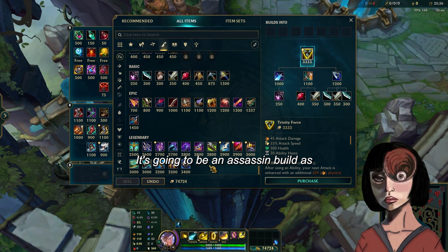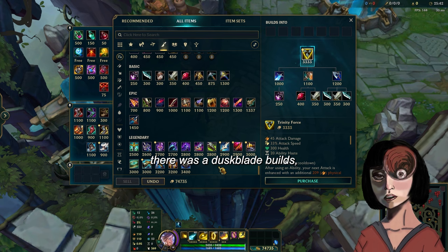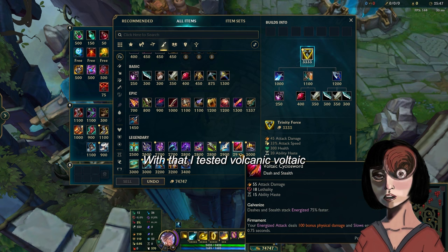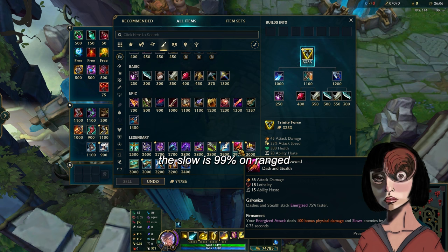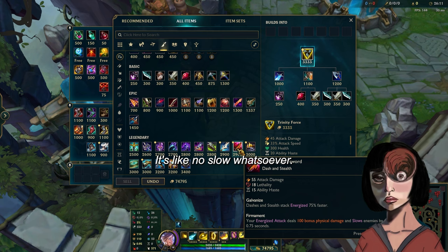Another build is gonna be an Assassin Ezreal build. As you may remember in Season 13, there was a Duskblade build, but Duskblade is no longer in the game. I tested Voltaic Cyclosword — it seems pretty good, it gives really good stats: AD, Lethality, and Ability Haste. Although, because you're a ranged champion, the passive is really bad. On a melee champion the slow is 99%, but on a ranged champion it's only 20%, which is just tragic — basically no slow whatsoever.